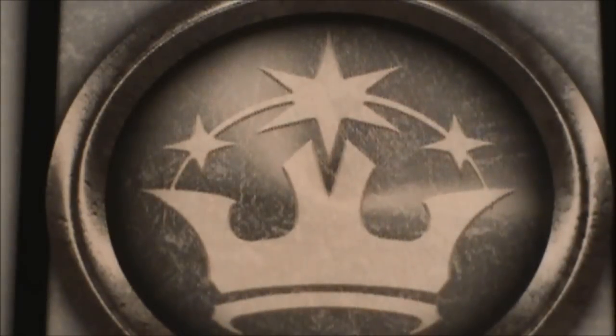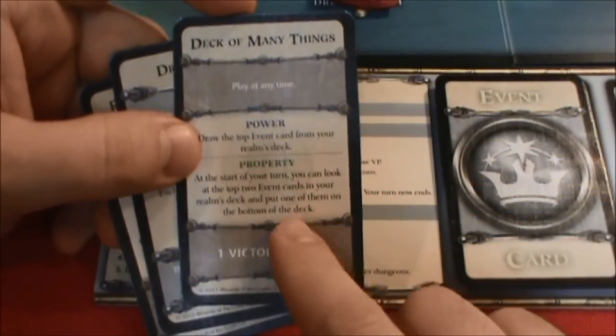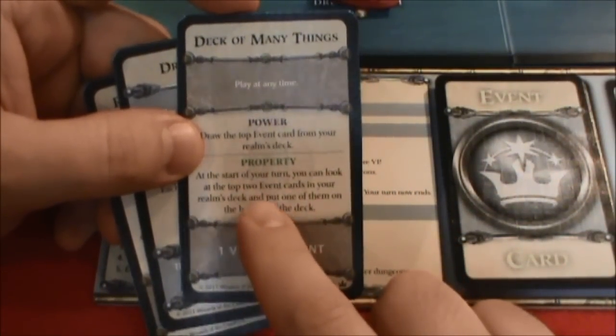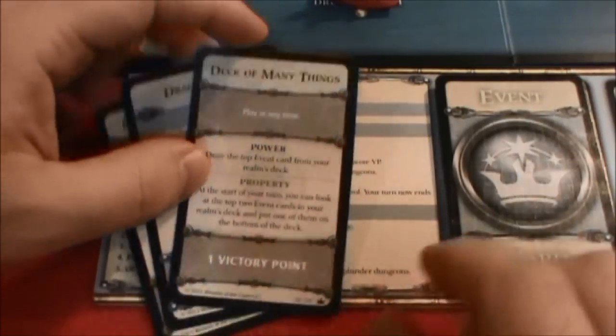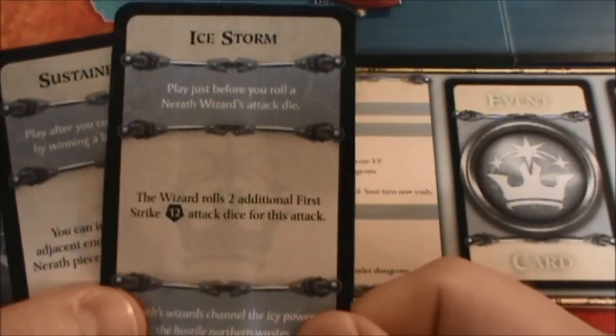Welcome back to the game, everyone. This is Robert finishing up my learn and play project here with Conquest of Neroth. The Human Kingdoms are up next, the Nerothan League. As we begin the turn, I think I'm going to use my Deck of Many Things, and it says I can look at the top two event cards and put one of them on the bottom. Since this is my first playthrough of the game, I really just need to draw two cards at random. Since this deck is not shuffled, I'll look at them and see which one I want to draw during my draw step.